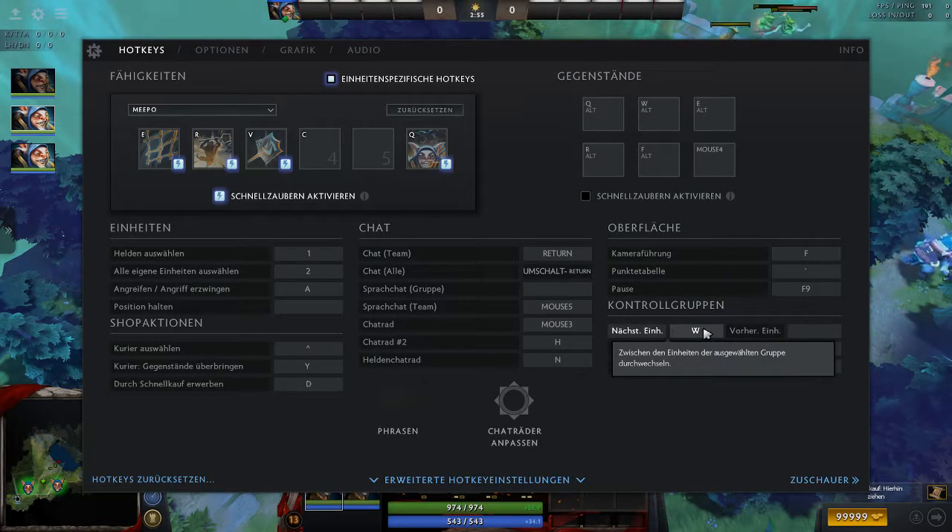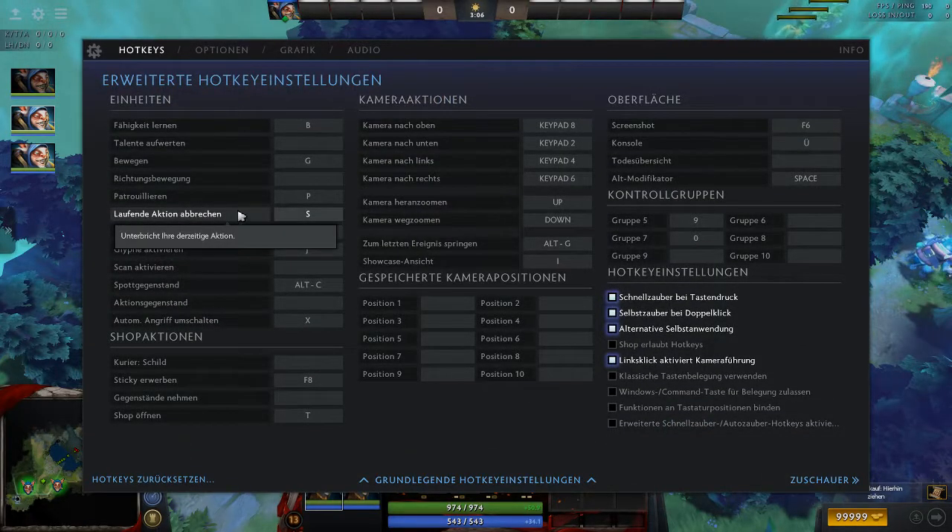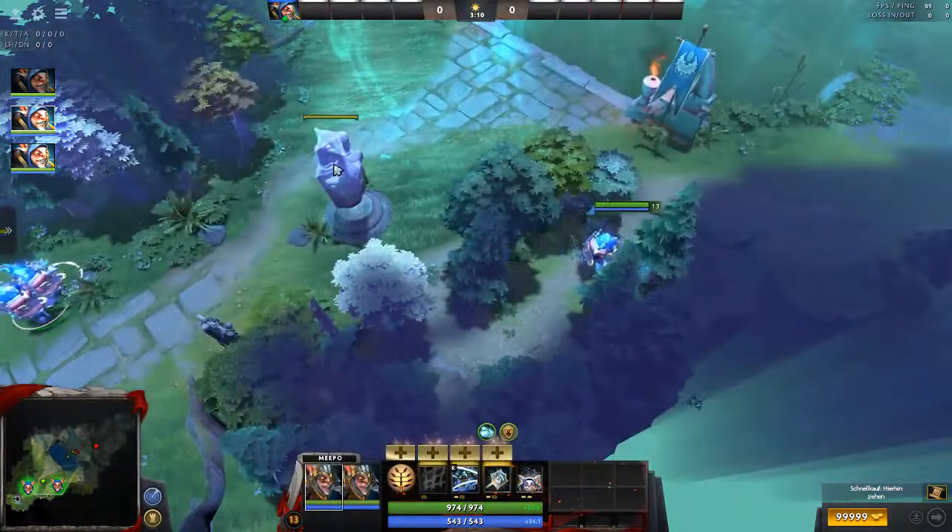One important thing: I switch the 'select next unit' key to W before every Meepo game and switch it back to Tab (the default) after every game. So a Meepo game always requires me to do this toggle.